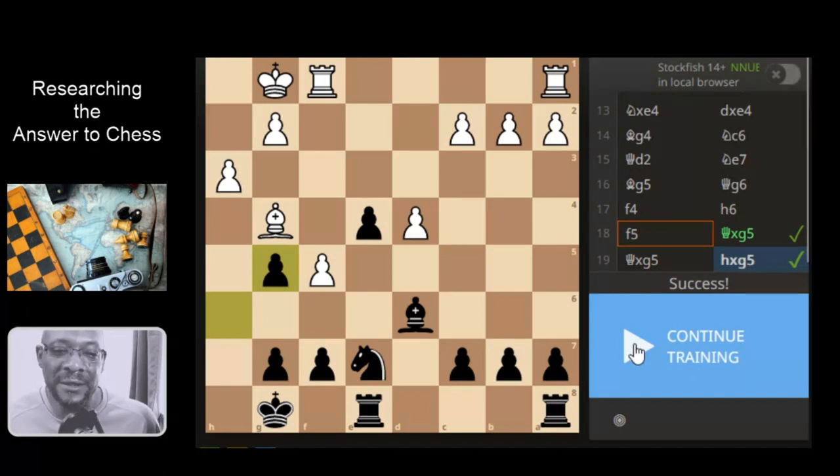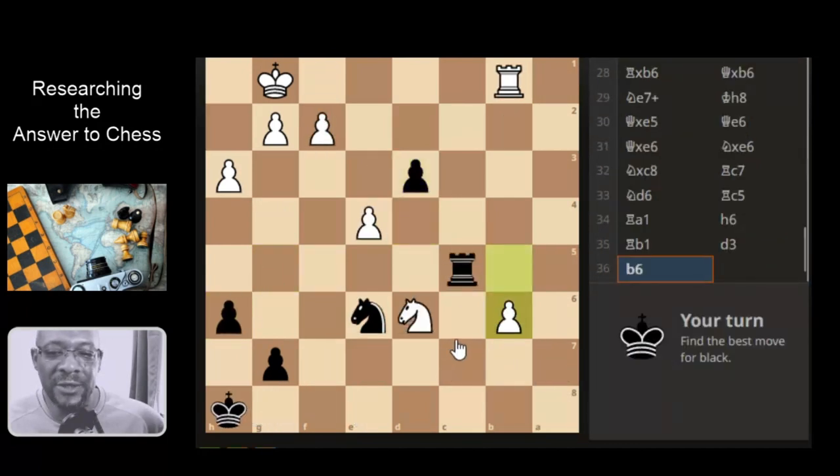We are practising the answer to chess, breaking down these puzzles as best possible. Even though I don't like puzzles, I don't like bullets, I don't like blitz — we're trying to work the answer process in with those concepts we don't like. Okay, it's black to go again. You'd think pushing this pawn would suffice, wouldn't it?